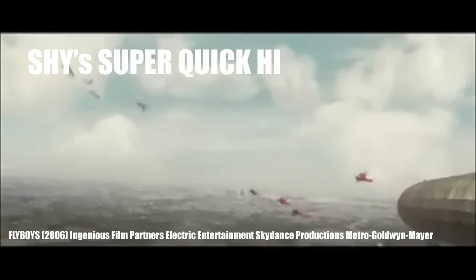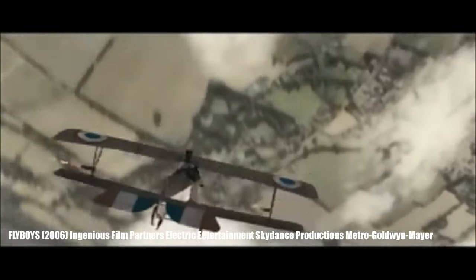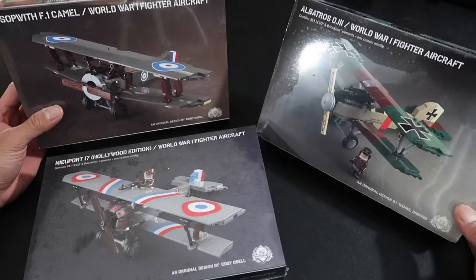The Newport 17 was fielded in March of 1916, replacing the Newport 11 in service with the French. It was flown by the famous Lafayette Escadrille — hence the movie — and the British, Belgians, Italians, and Americans later took on the Newport as well. During the war it was initially equipped with Lewis machine guns but later replaced with the Vickers. It was powered by a 110 Le Rhône rotary engine, and unlike many other aircraft at the time, the upper wing had a normal two-spar structure but the lower wing only had one. It was intended to combine the lower drag of a monoplane with the structural strength of a biplane — it was the answer to the German Fokker.